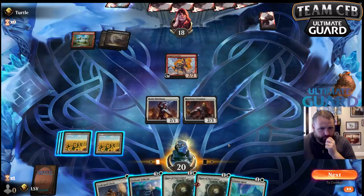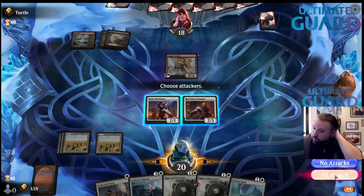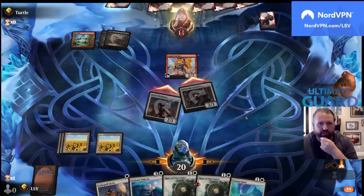I don't think I need to play things before combat — I think I'm just going to pass and attack. Oh, thanks for the raids, Goldfish. I don't know if that's Seth or who's heading over, but I appreciate it. We drafted a nice little Mono White deck. Play Clarion Spirit.